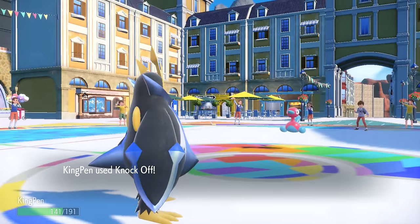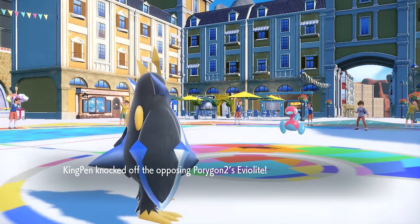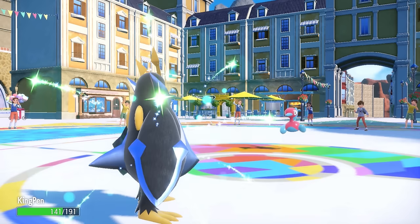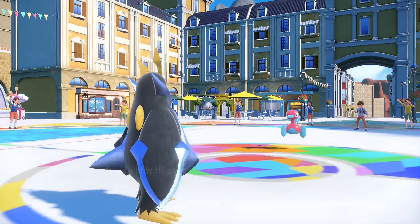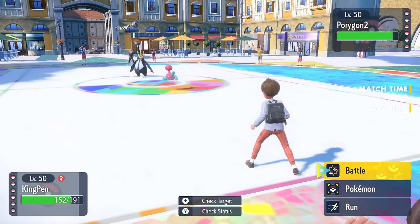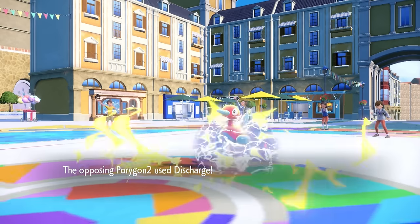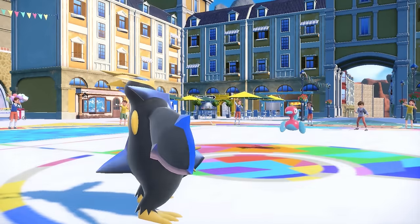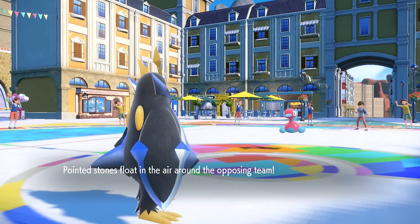Even knowing this thing has the Bolt Beam coverage, or at least Discharge, I decided to go for the Knock Off on turn 1 to get rid of that item. I'm fully specially defensive Empoleon, so I can take Discharges all day. I set up Stealth Rock and have a nice little penguin time as they continue to Discharge, bringing me to about half. Getting rid of Eviolite and setting up Stealth Rock is decent value.